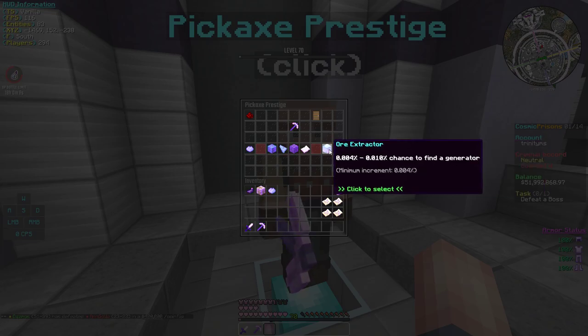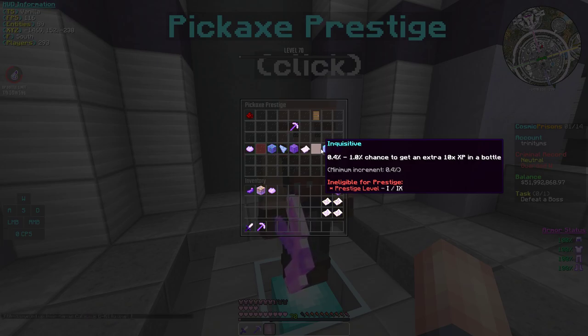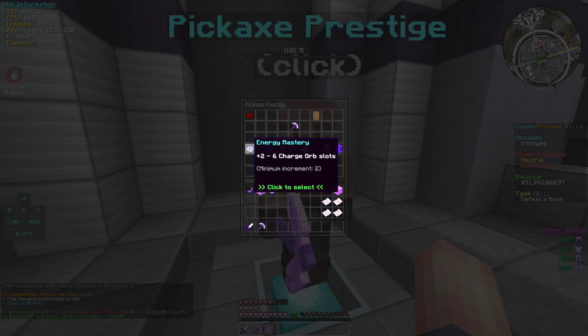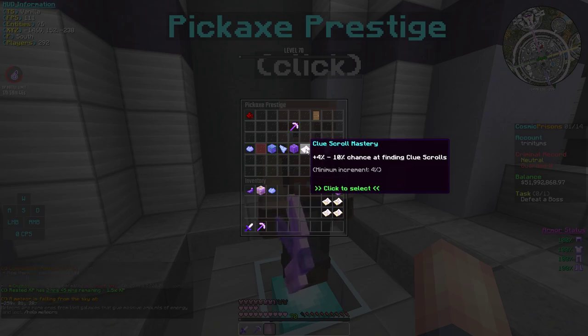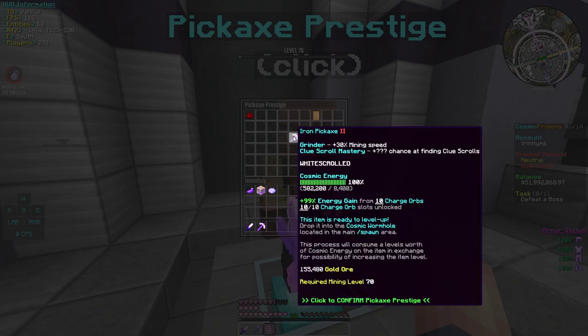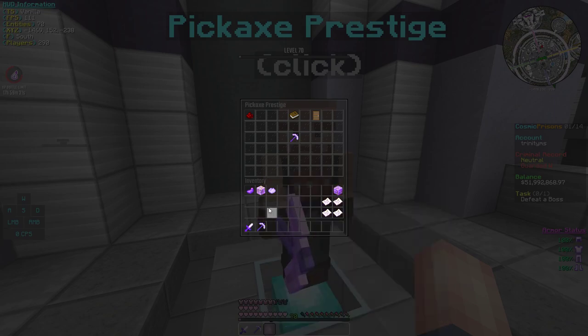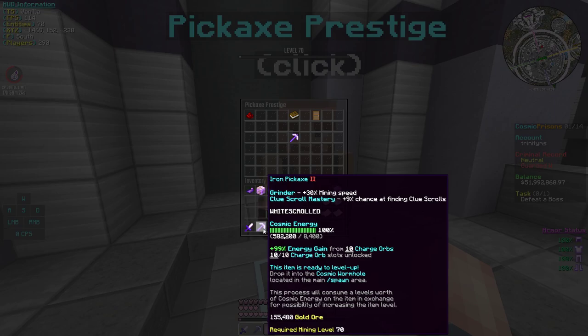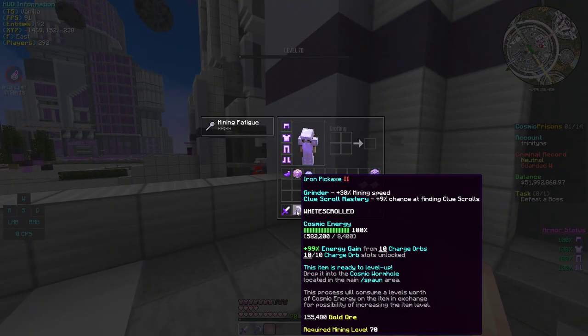Now I get to choose another enchant. Which one's better? This might be pretty good, but I kind of like the clue scroll mastery because I love getting clue scrolls. I think we should do this one. There you go — we got a plus 9% chance to find clue scrolls. That is crazy! Alright, Prestige 2 Iron Pickaxe, let's go!